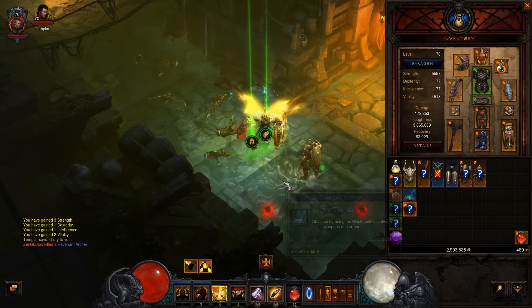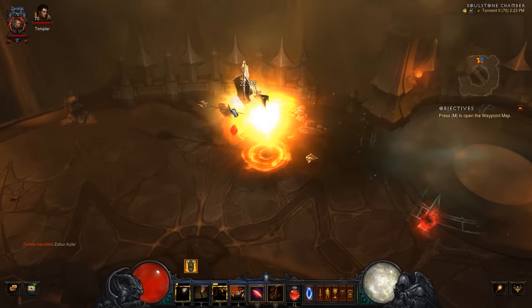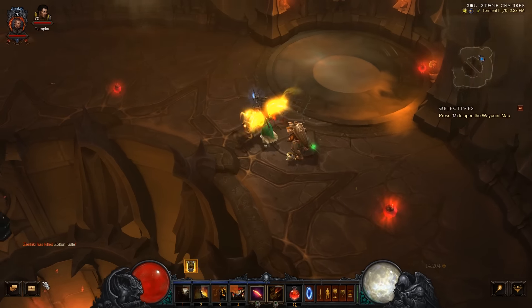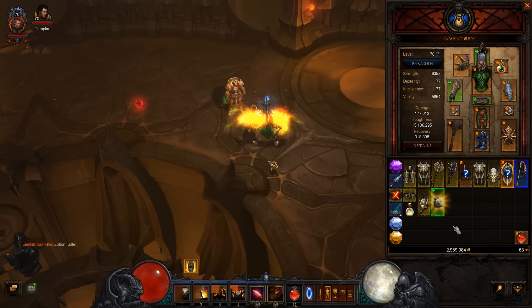The two-set bonus makes the second objective easy — all you have to do is go kill Zoltan Kul on Torment 2 or higher, and you'll get another two pieces. At that point you have four pieces, which is really important because the four-set bonus will allow you to farm greater rifts once you get your greater rift keys.